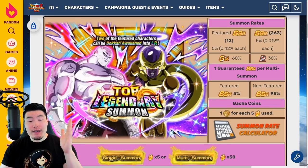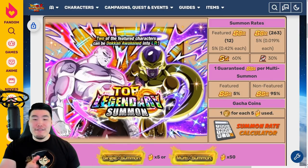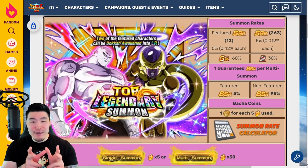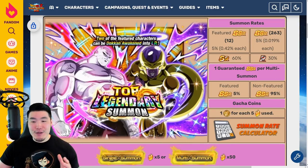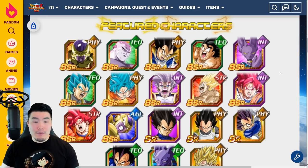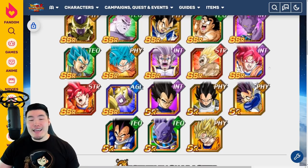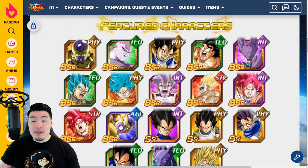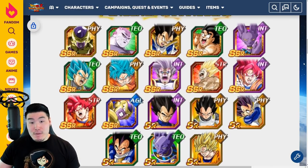Right off the top, we have the Tech LR Jiren and the Fizz LR Angel Golden Frieza and Android 17 as the featured LRs — the headline LRs. And taking a look at the rest of the featured SSRs, you got the Fizz Vegeta, Tech Kaioken Goku, Int Beerus, Tech Super Saiyan Blue Vegeta, Fizz Super Saiyan Blue Goku, Int Baby, STR Angry Kamehameha Goku, Int Super Saiyan God Goku, STR Super Saiyan God Goku, and the AGL Golden Frieza. So aside from the LRs, this featured pool, I think, is pretty rough.